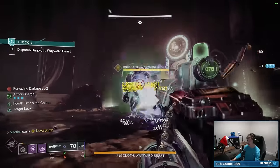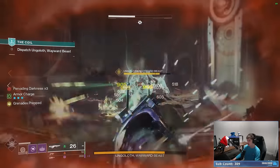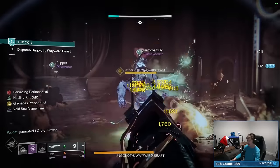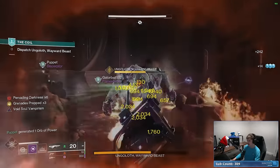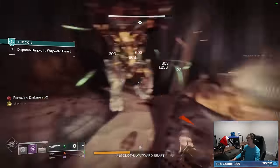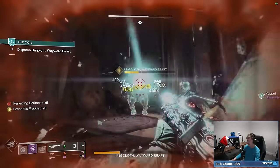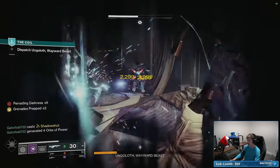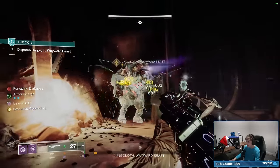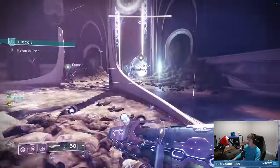Now this boss is Unraveled, and beaming it should constantly make Threadlings — then those Threadlings attack the boss, which makes it Unraveled again. I can't really see if Threadlings are bouncing off him with all the visual clutter. It seems like it's not generating Threadlings for some reason. Maybe it doesn't work for bosses? Or maybe they're just blowing up on the boss immediately so I can't see them. Wait — there's one right there. Yeah, I think it was making Threadlings; they're just instantly exploding.